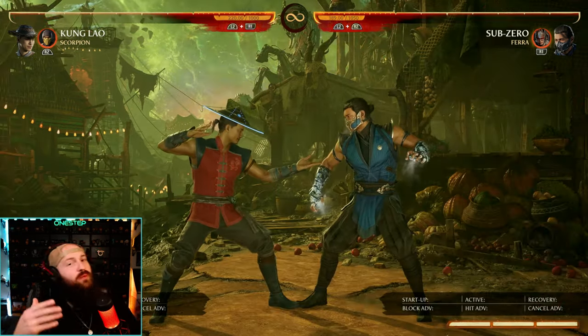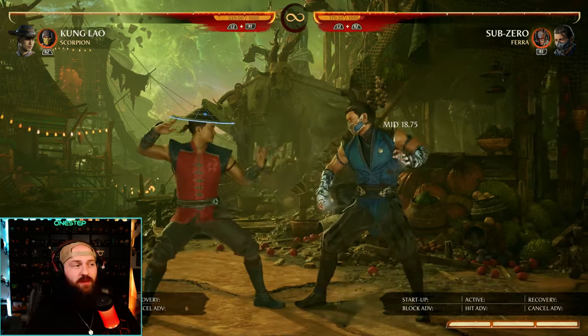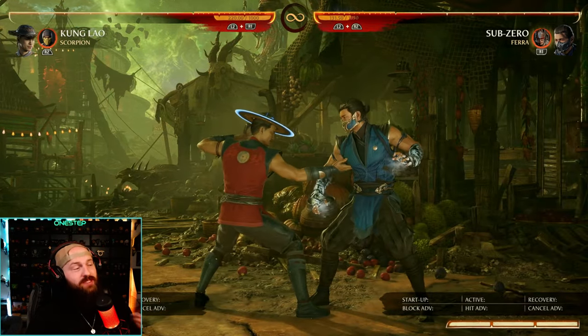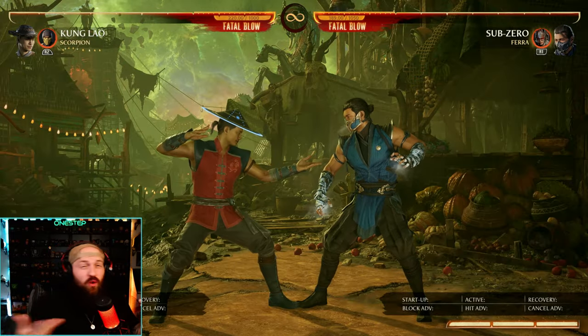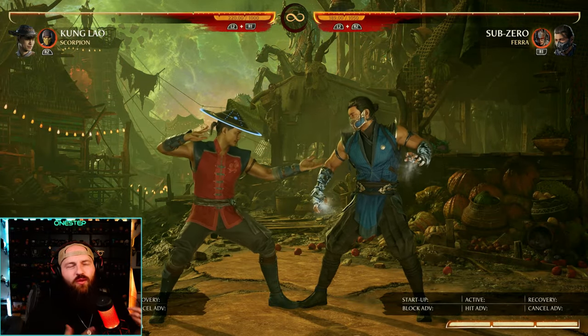Why might you do that extra meter spend? Well, if they try to punish, that'll allow for combo extension. But also, if you didn't notice, the original version is negative 15 on block, so you're not safe. But if you spend that extra bar, it becomes safe at negative 2 on block. Is it worth the 2 bars? I think that's going to be very situational, but that is a new option Kung Lao has.